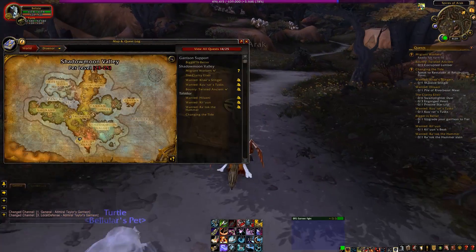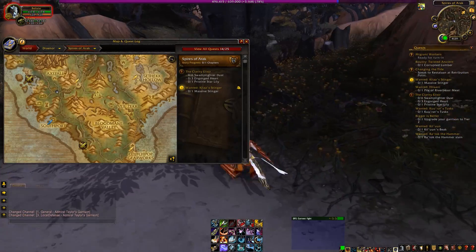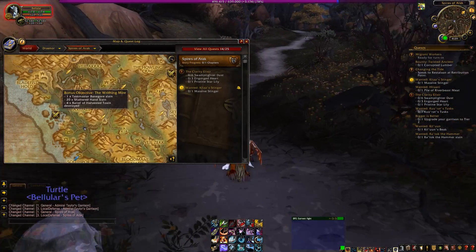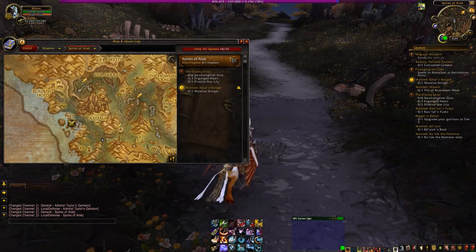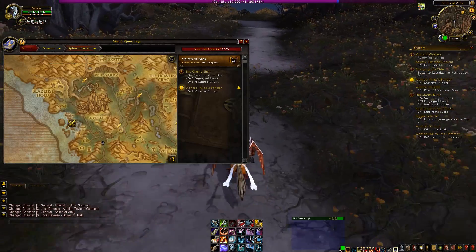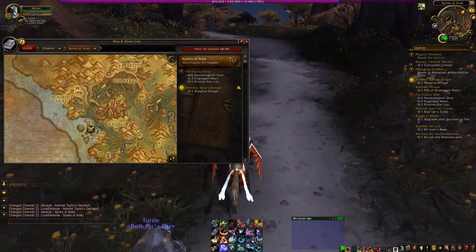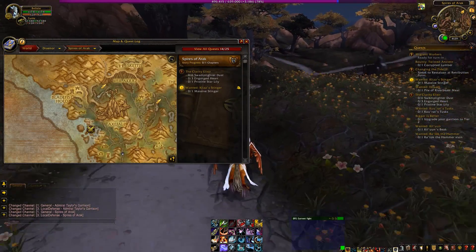Also, the map sometimes just breaks and tries to show you Frostfire Ridge. Let's continue on moving down here. I don't know if I got to show you Blade Fist Hold — it's kind of hard to get there. Maybe we'll just fly back up to this excavation site. This is where Kargath Blade Fist and the Shattered Hand Clan chill out, so that's pretty cool.